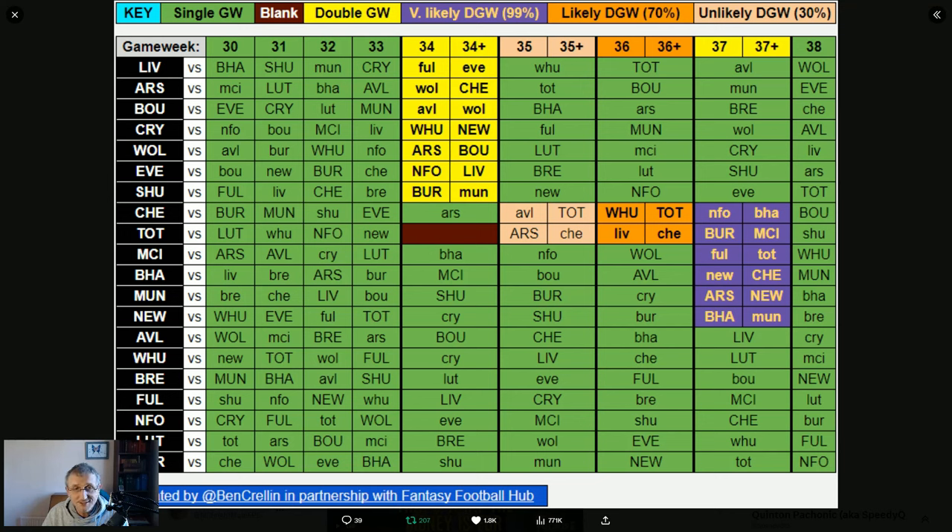We're going to wildcard this game week for game week 30 so you can totally change your team. We're going to get through game week 34 — probably not going to get 11 doublers out, though you can, it may not be the best configuration. Then we're going to bench boost in game week 37, so you're going to get 15 players out and a good number of those will have a double game week.